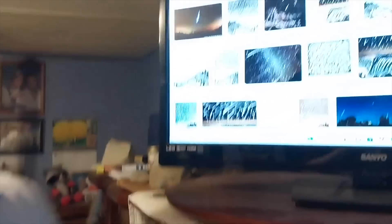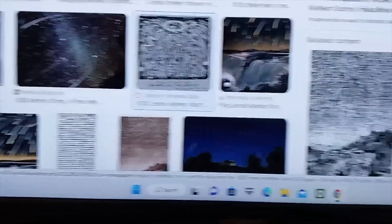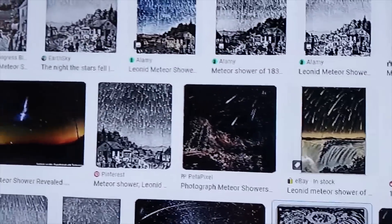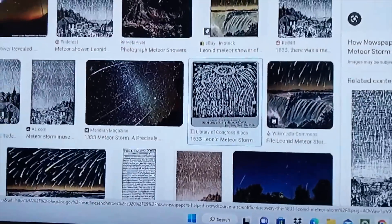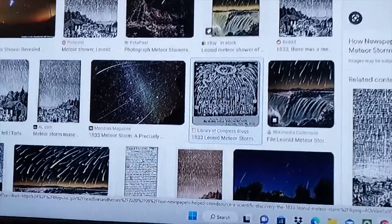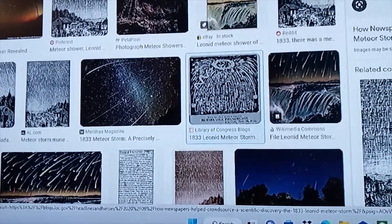Here are all these different pictures that people who saw the 1833 meteor shower drew or painted. Obviously without cameras back then, this was the best they could do, and a lot of them would have been from memory. From witness accounts, it sounds like there were so many meteors that it looked like raining stars were falling. Every picture is basically the same — it shows the meteors coming straight down toward Earth. But there's one picture that really caught my attention, this one up here in the corner.